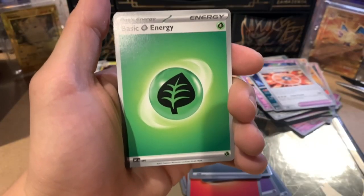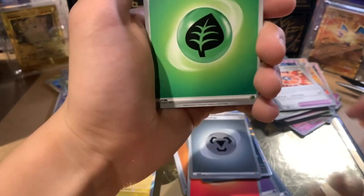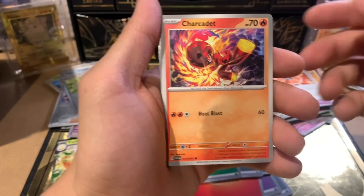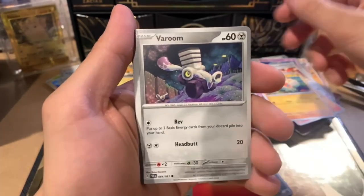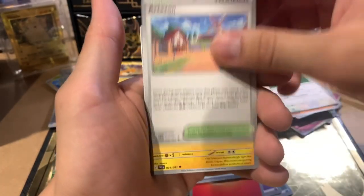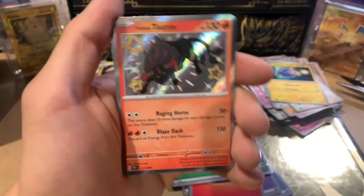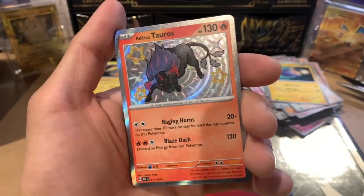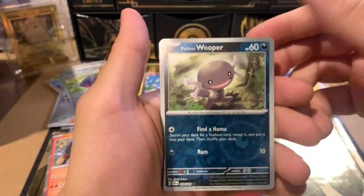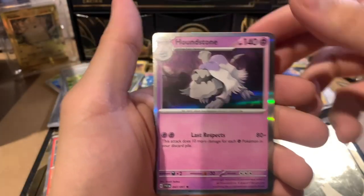Alright, last pack of the day — let's make it count. Magic Leaf Energy, Charcadet, Calabopus, Varun, Manki, Oikaloing, Artisan, Lantern — ooh, Shiny Tauros in the nice black and red! And Wooper and a Houndstone.